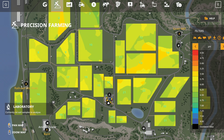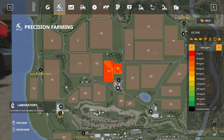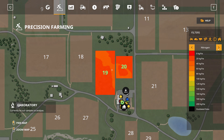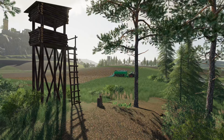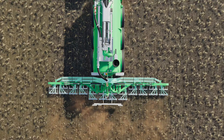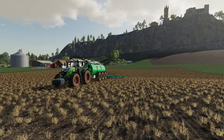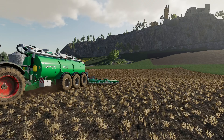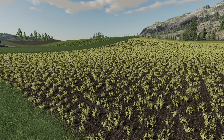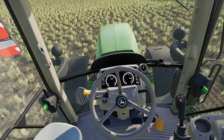You can see the liming results on the pH map. You now need to provide the crops with nutrients by getting the nitrogen levels up. Depending on the crop you want to sow, use slurry or manure first. These help to reduce the application rate and costs for mineral fertilizer later. After sowing the crop, you can adjust the nitrogen level to the crop target value with mineral fertilizer.